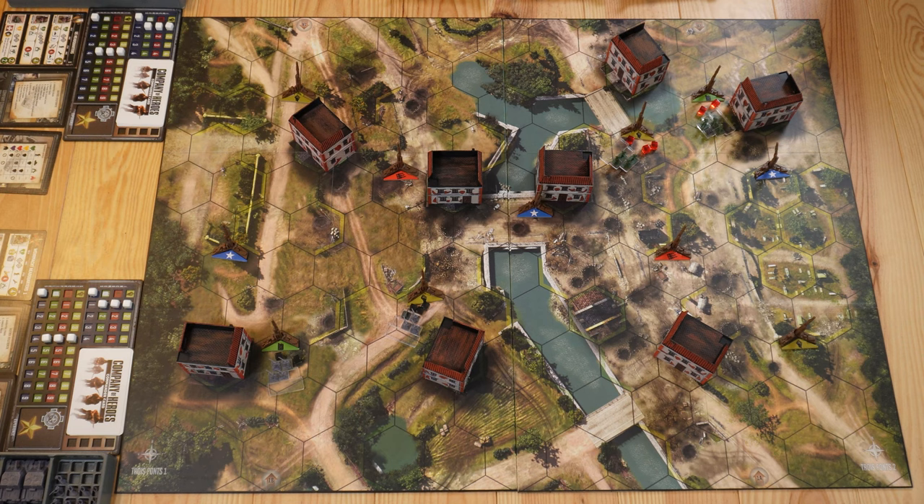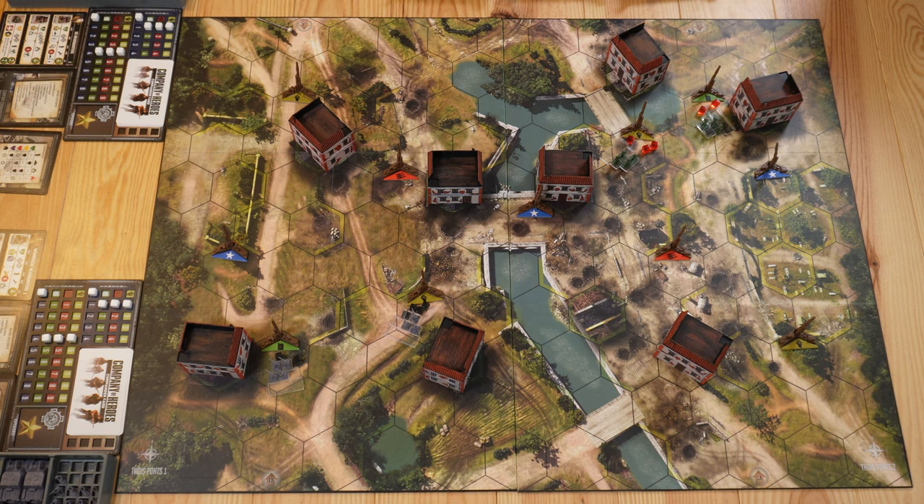The next phase is the damage phase, but since units are still not in range we're going to skip it and go directly to the supply phase. In the supply phase we follow a certain sequence. The first thing we do is capture objectives — these are different hexagons spread across the map that provide a certain resource.